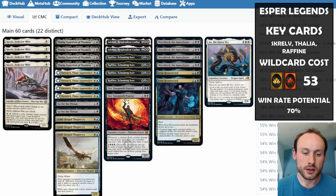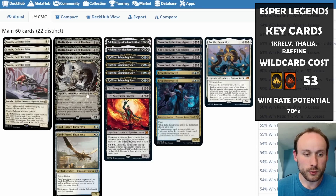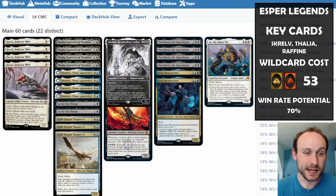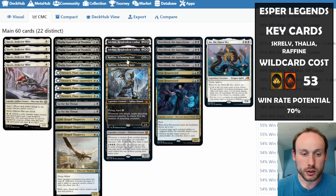This version also has Gix, because opponents probably won't block when you're attacking with Thalia, Raffine, or Goldfang Thopteryx — which flies. You can deal combat damage and draw extra cards by paying life, and with the life gain available throughout the deck, that's very sustainable. Skrelv can also make something unblockable, letting you hit with Adeline to draw cards and do lots of damage.